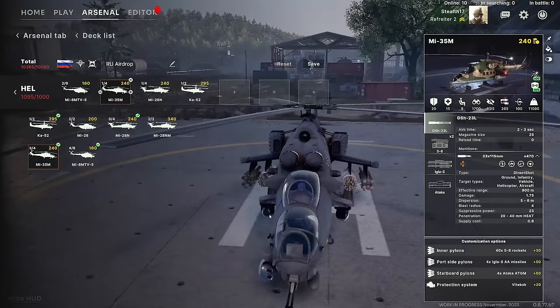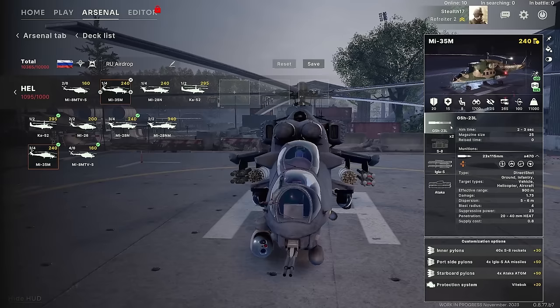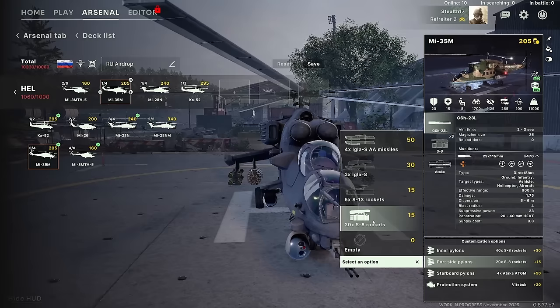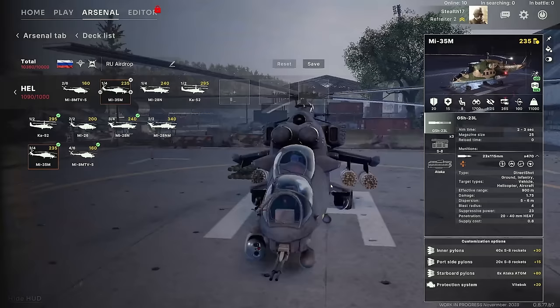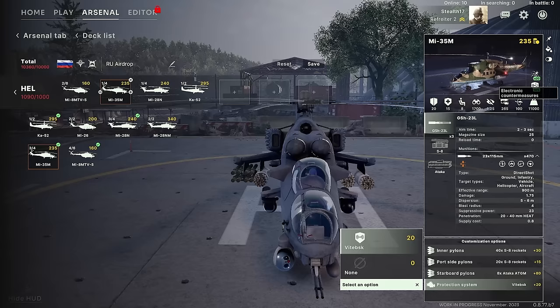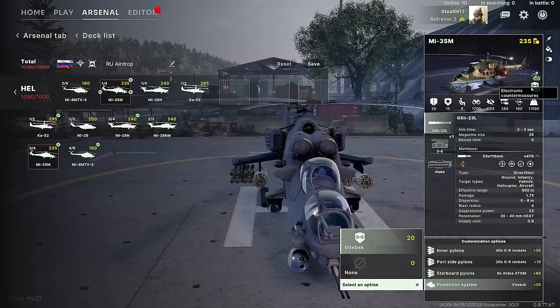The Mi-35N is a bit more affordable as a gunship depending on how you load it out. It comes with the autocannon (the GS-23L). On the inner pylons you've got rocket pods and gun pods. Port side can take Iglas and rocket pods, starboard takes Ataka missiles. It also can have a protection system giving 10% ECM — nice to deal with enemy missiles but not an active protection system; it doesn't kill the missile, just distracts it a bit.